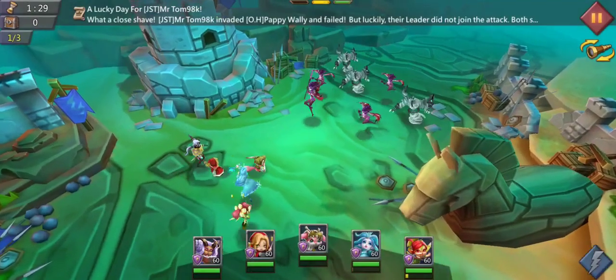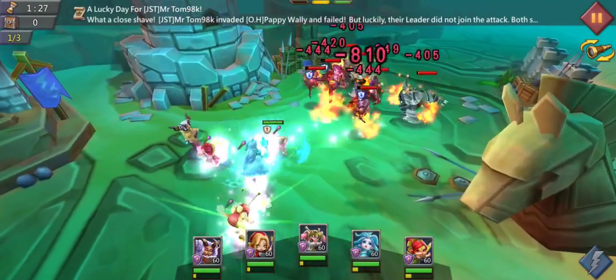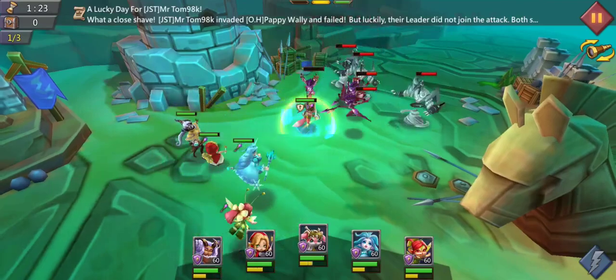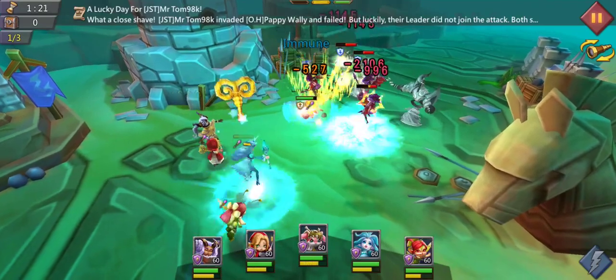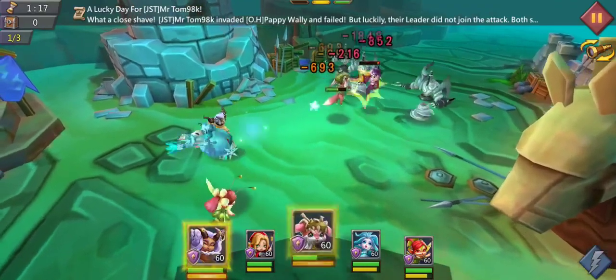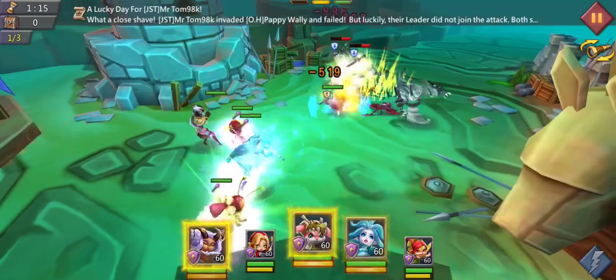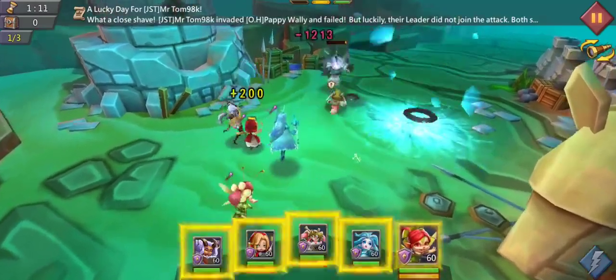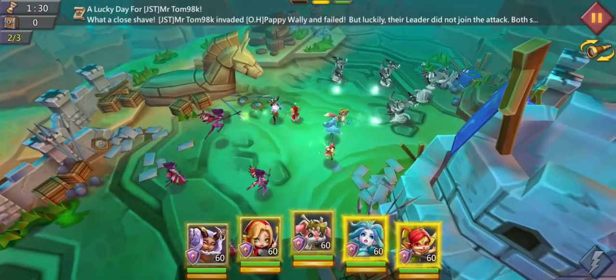The first round isn't actually that difficult. Just don't use your abilities and wait until the opponents are dying from the auto attacks of your heroes. You can use one ability but you actually don't need to, because Primadonna is healing your heroes back up and we are just using our abilities in the next round.